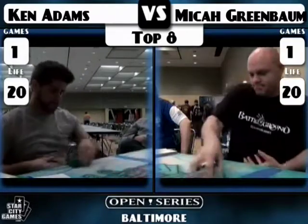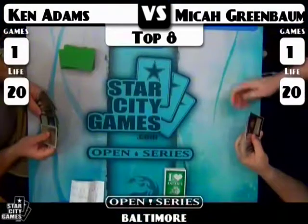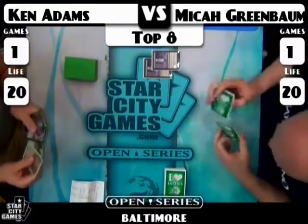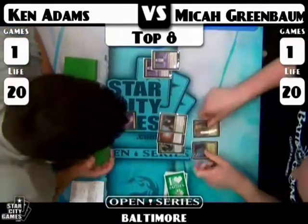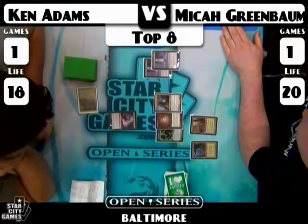Micah has Leylines, Crypts, all this stuff. The Buried Alive combo seems pretty hated out. But reaching four lands against this deck doesn't seem easy either with all the Vindicates, Wastelands, and land destruction. Both combos are naturally weak against that type of thing, but when you're on the play, getting to four lands is not impossible. Micah mulligans to five with a double Leyline of the Void — kind of a mulligan to four. That has to be great for Ken. Ken leads with a turn-one Thoughtseize.